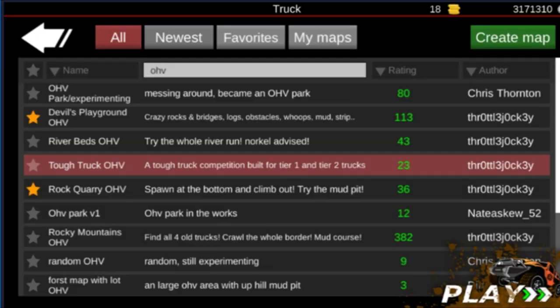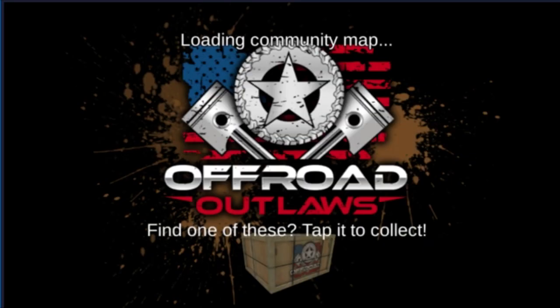Welcome back to another episode of Offroad Outlaws. Today we're gonna check out a map called Tough Truck OHV by throttle jockey. He's got a lot of OHV park maps and a lot of other maps, and I figured we'd check this one out. I was just looking around at his other maps and figured this one will be good. We're gonna be taking my square body Chevy out here today.